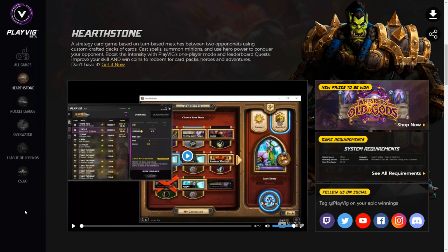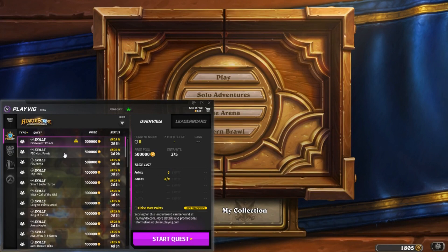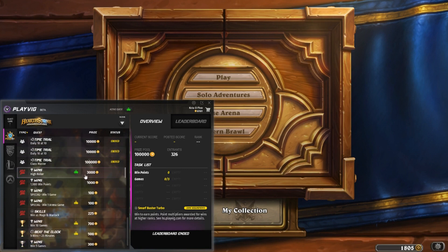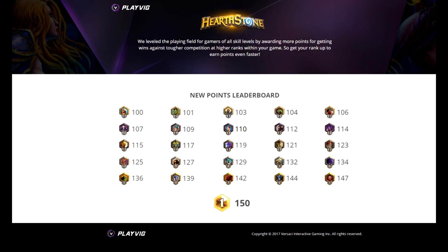Since this is a Hearthstone channel, now I'll tell you how to make the most money playing that. When I first found Playvig, things were a lot easier — there were a lot of 500,000 coin contests with easy win conditions, but now I see them very rarely. Keep in mind that most of the time the 100,000 coin tournaments are just not worth it. So right now, the safest way to gain money consistently is playing the 3,000 point high roller quest. The higher your rank is, the more points you receive, so doing this quest while grinding ladder is a great way to stack some cash.